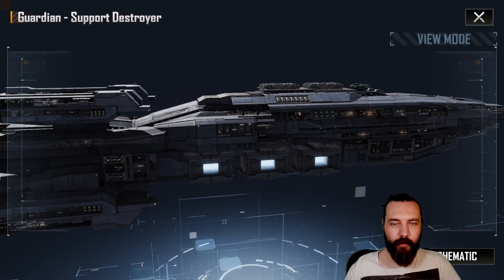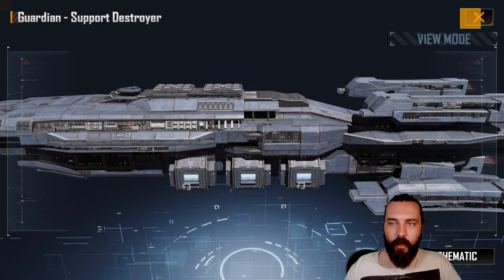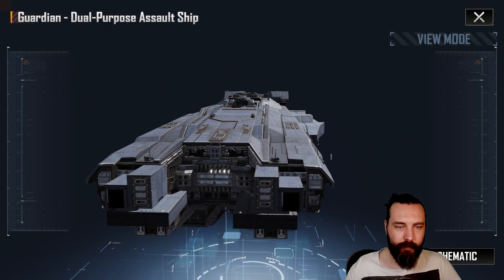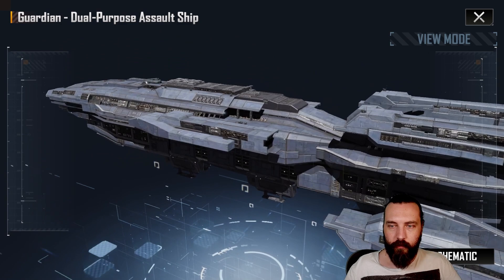It's very Star Trek inspired, which I don't dislike — there's some cool ships in Star Trek. I'm not the biggest fan of Star Trek ships, but there are some cool ones. So there you go, that is the Guardian. I do have it maxed on dual purpose, so I can show that off. Here is the Guardian maxed with the graphics update. We can see some extension at the front here from being maxed, and some more armored sections and stuff like that.